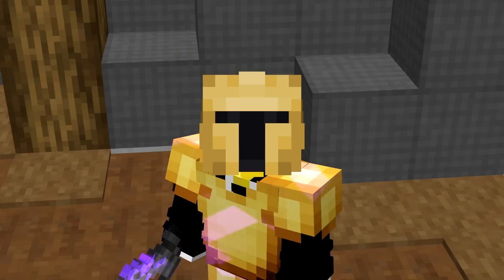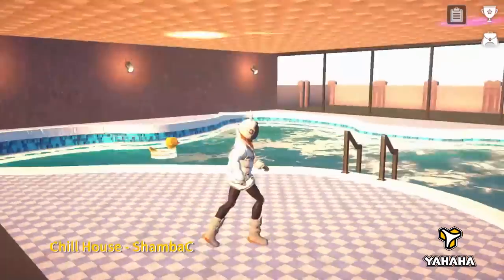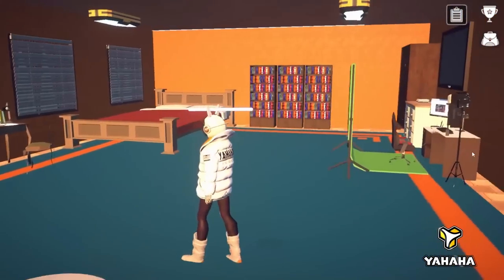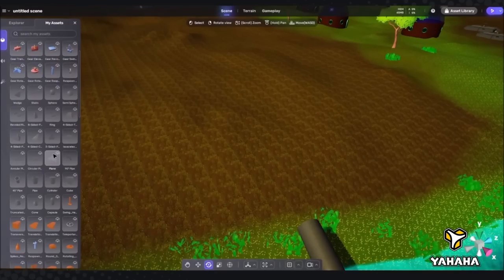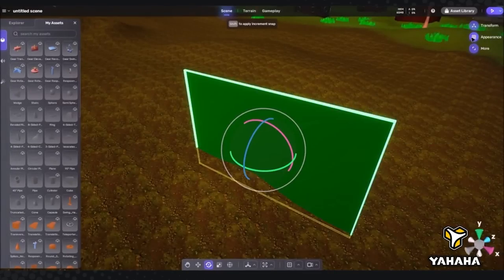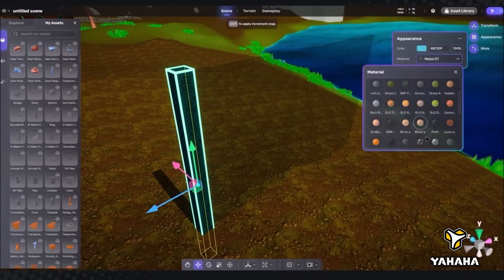This video is sponsored by Yaha Studios. Yaha is a brand new user-generated content platform for 3D multiplayer interactive experiences. Literally anyone can create and publish their virtual experience — you don't need any coding experience because you can just build the creation without any of that knowledge. They have components, assets, literally everything you need is in Yaha Studio to make your dream games.